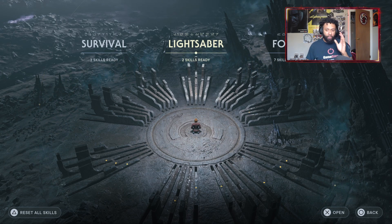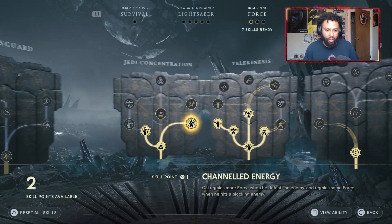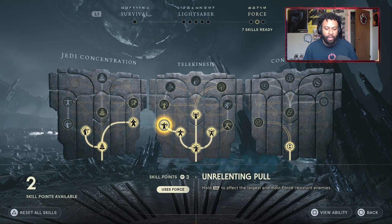First things first — I always tell people you want to make sure you have Unrelenting Pull. This is by far the most important skill to already have unlocked: Unrelenting Pull.